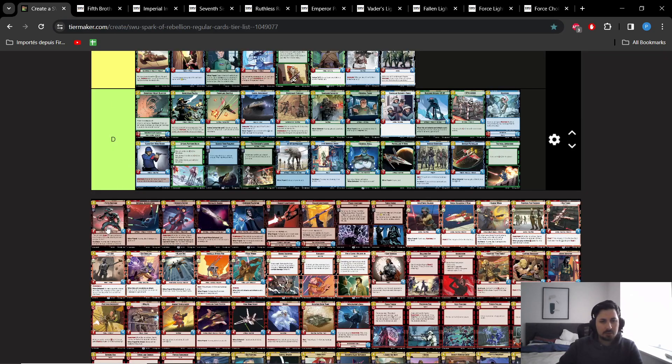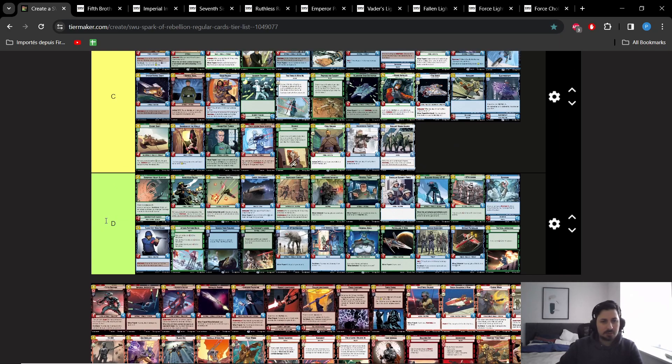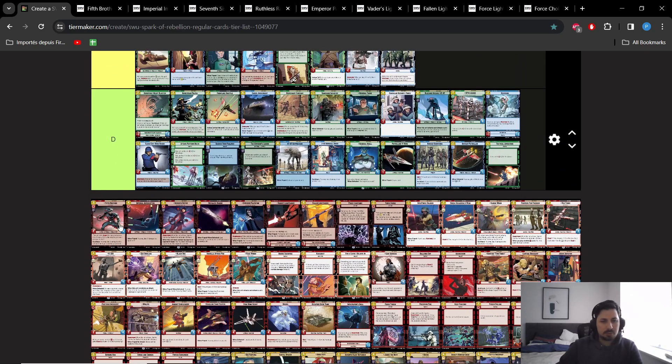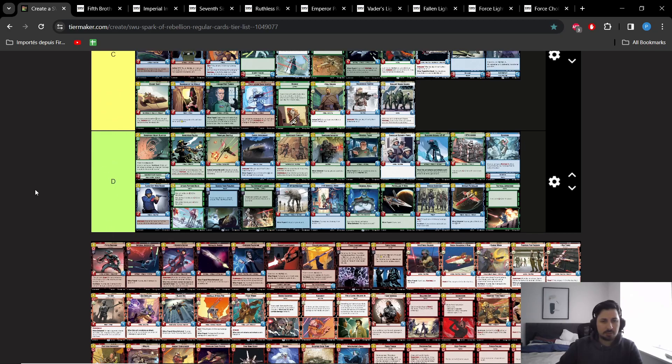With that said, if left alive and if the opponent doesn't play Tarkin's Town, Fifth Brother can really slap hard — it can attack for 5. If left alive it can be super oppressive: you can play Fallen Lightsaber on it and it can become an absolute powerhouse that can kill you in 2 turns. It has the Force keyword, enabling a lot of Force synergy. It's a card that in some situations can just win you the game if not dealt with — but if it's dealt with, it doesn't do anything. And dealing with Fifth Brother is not that difficult most of the time. It's a very powerful card that is unfortunately very poorly positioned in the current meta.